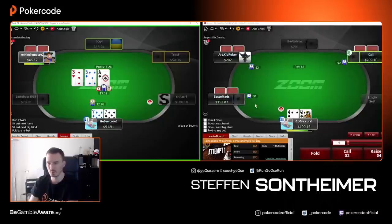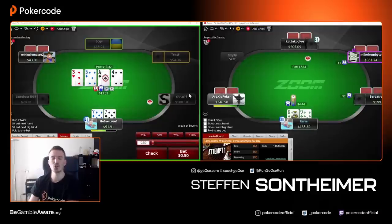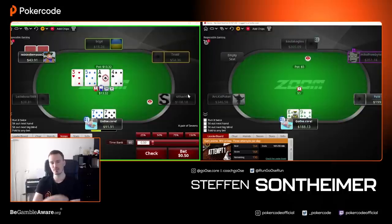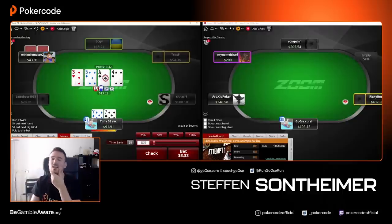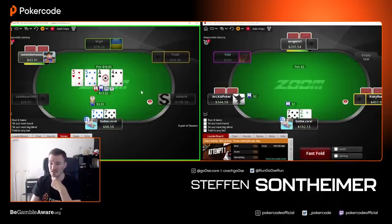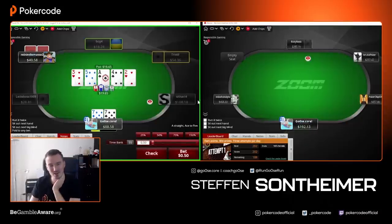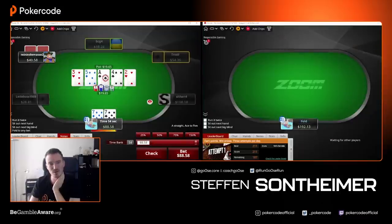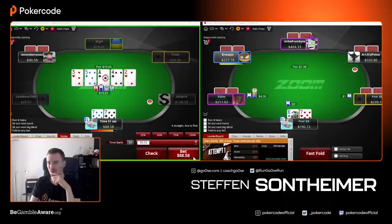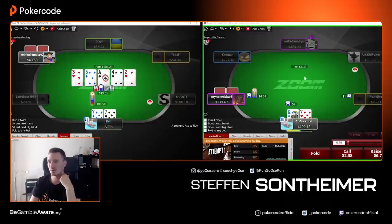Villain shouldn't have deuces too often, so now we can attack pocket eights, nines, tens, jacks with this sizing. I could play ace-king, ace-queen the same way. I still get called by five-six and pocket sixes — I'm blocking six-seven suited and pocket sixes. Running into pocket sixes here. My bluff size should be all-in; I jam it and hope for a crying fold from something like ace-queen type hands. If he has sixes, he has sixes. Ace-nine — okay, that's fine.